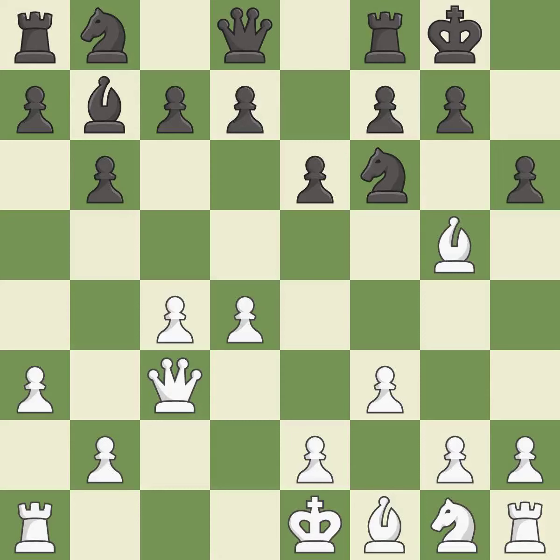h6 attacks the bishop on g5, forcing it to retreat or capture the knight on f6. Bh4 retreats the attacked bishop and maintains the pin on the f6 knight. This strikes at the center, countering the opponent's ability to grab space.